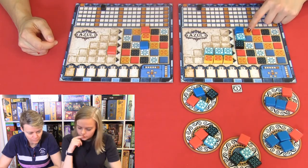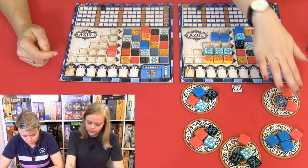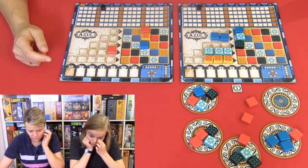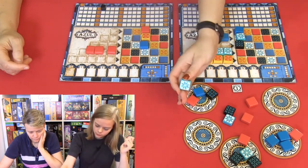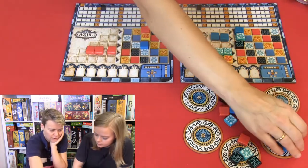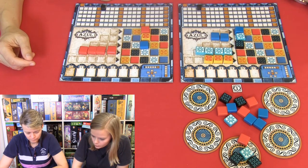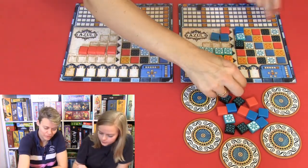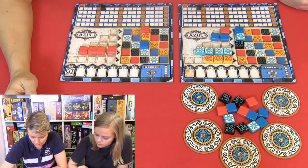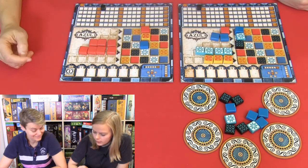There's not any yellows, so you cannot finish that one. There's a lot of red and blue. I'm going to take this one right here. And I have to finish this red one. I think I will take these two. And I'm going to finish this one. And I will take this red one so I can have this. I'm just going to take the white, and then you're going to get one minus.